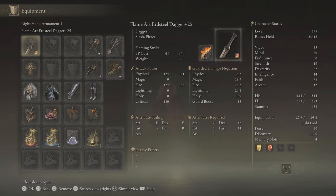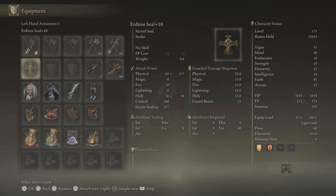It is the only weapon in the game with a default faith scaling where you can actually change the affinity. We've changed it to the Flame Art affinity using the Flaming Strike as your war ash — flame, faith, fire, all goes well. And the Erdtree Seal upgraded to plus 10, because we will be using incantations.